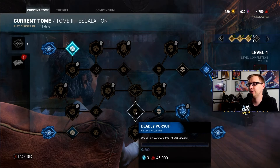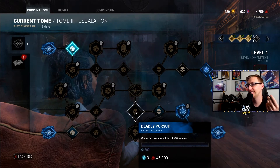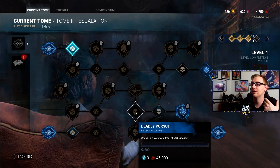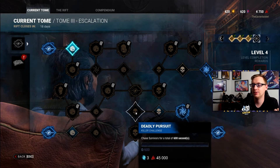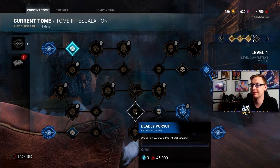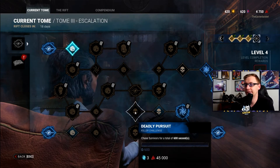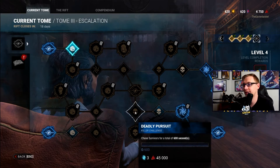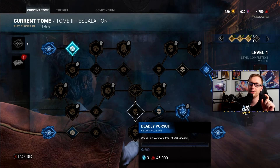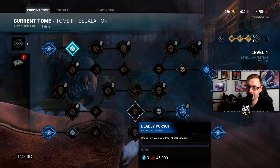Deadly Pursuit: chase survivors for a total of 600 seconds. New players definitely should not have a big deal with this — 600 seconds is 10 minutes of chasing. If you're a new killer, you'll probably get this in one or two games regardless, because games last 10 to 15 minutes and you should be chasing a survivor for two-thirds to the entirety of the game. I would recommend against playing ranged killers like Deathslinger or Huntress because the chase timer doesn't start until you're much closer, so use a melee killer if you're really min-maxing this — but otherwise, don't worry about it.